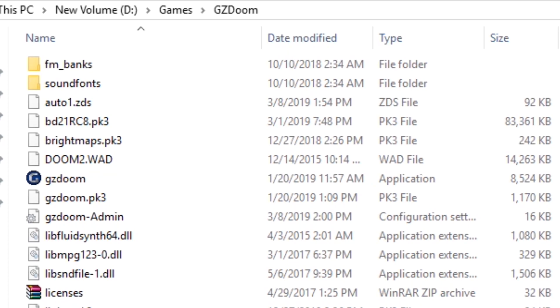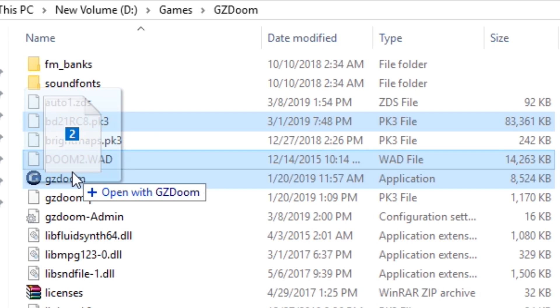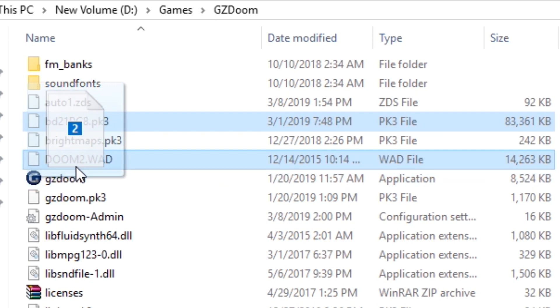Once they're both there, just drag and drop the Brutal Doom mod file over your GZDoom executable. That's all you have to do. If you want to, you can also drag the wad — I don't believe that's actually necessary. If you'd like to prepare a clean shortcut for your desktop or quick launch bar, I'll give written instructions below on how to modify an executable file so that everything just runs at once. But if you're not that worried about a less clean way of loading the game, simply drag and drop over the executable and everything should be detected.